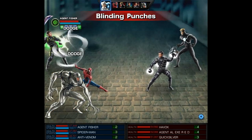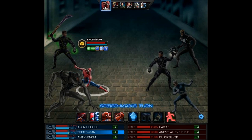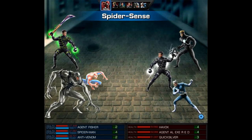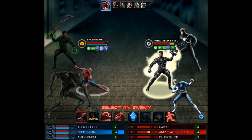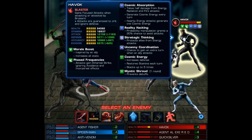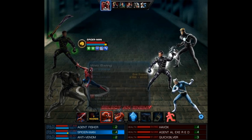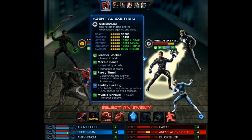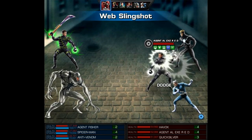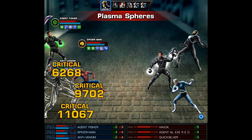For the last fight we're facing a very popular team from a few seasons ago — Havoc and Quicksilver. They can both be very annoying, especially when Havoc gets to use his level 6 and exhaust your team. Luckily we do have the Mystic Shroud, as do they, so on Spidey's turn we're going to go with his highest damage ability, the Web Slingshot.